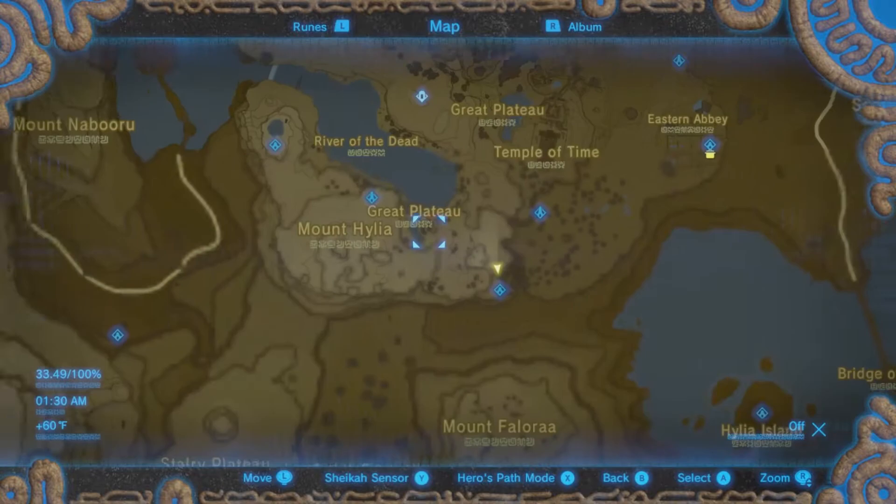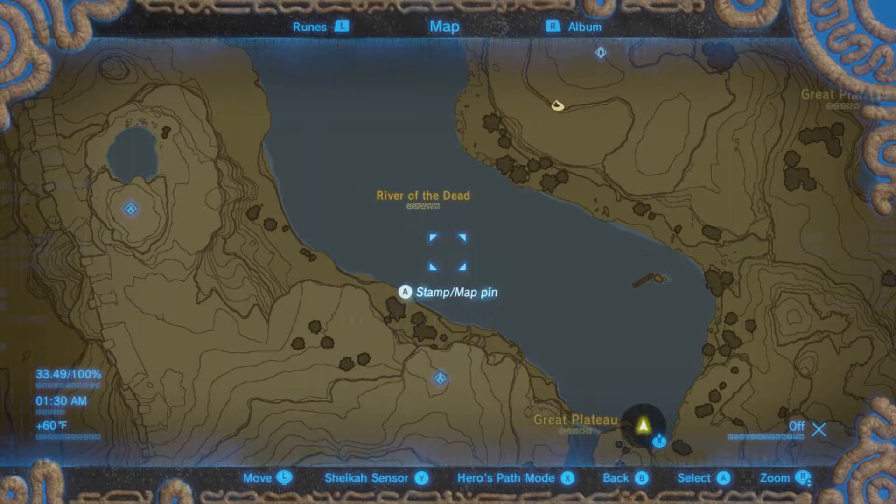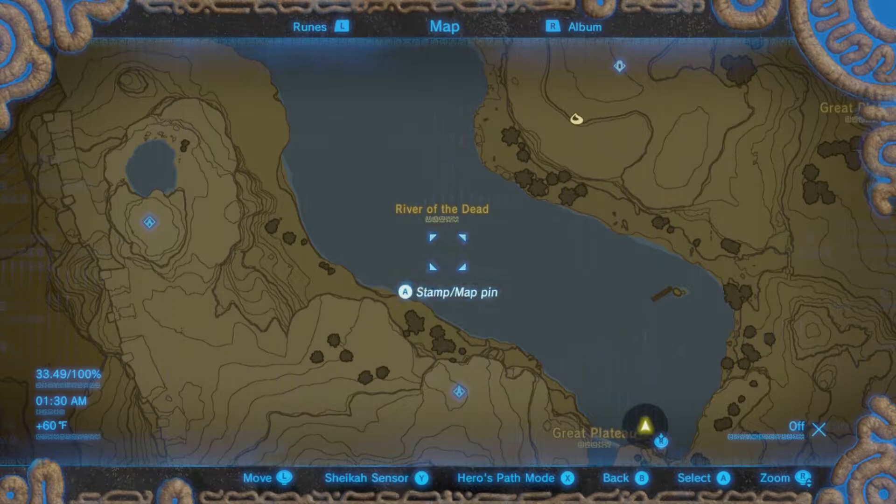There were also quite a few locations that had their names changed. The Great Plateau Tower was, during E3, named Resurrection Tower. The River of the Dead was originally called Hylia River, which I think that name change worked really well for the mood of this area. And in one of the biggest changes from the demo to the final game, the Mount part of Mount Hylia was changed from 'MT.' to 'M-O-U-N-T'.